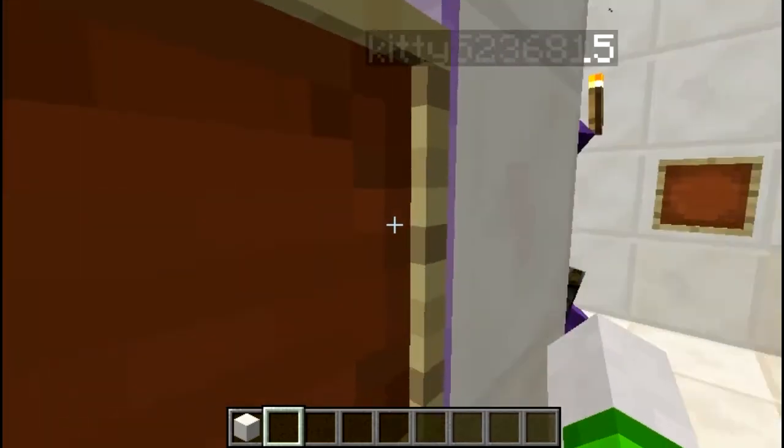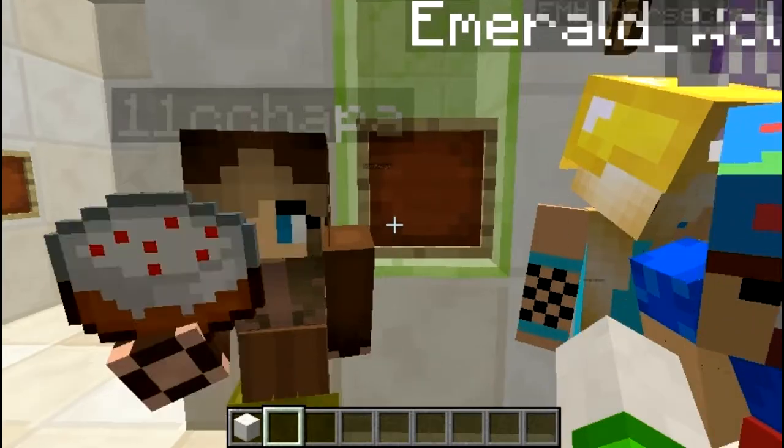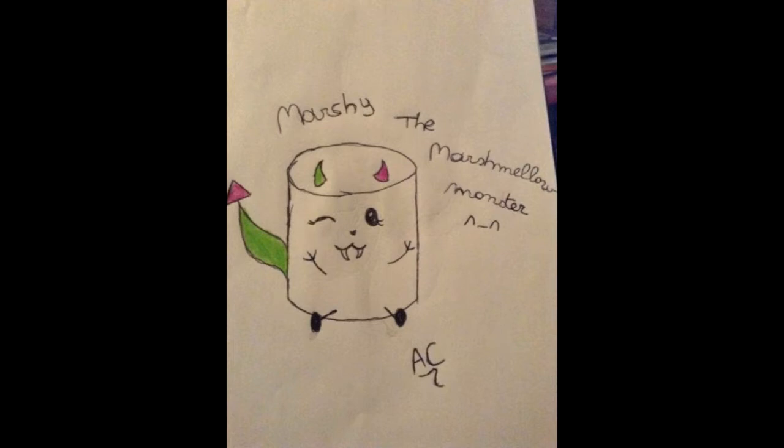Next up, we have AwesomeCraft005, who made Marshy the Marshmallow Monster. I love the colors — green and purple. It looks super adorable. It has a little teeth right there and a little winky face. I don't know — can you eat the Marshmallow Monster, or does the Marshmallow eat you? Because that's kind of scary but also kind of cute. I like the little horns and the little tail. Definitely creative. Thank you so much for that.